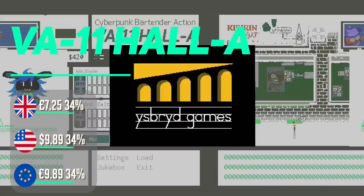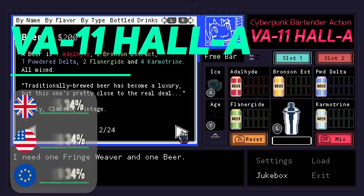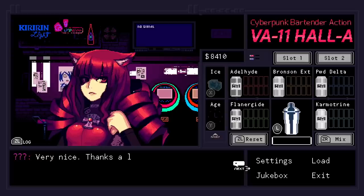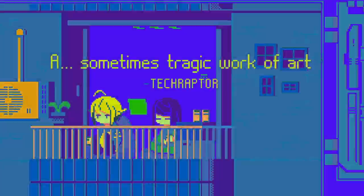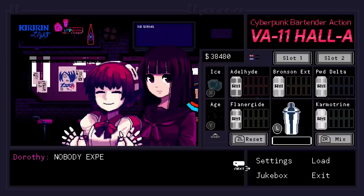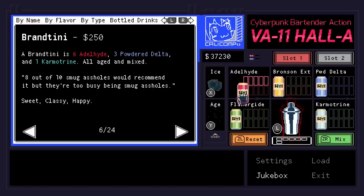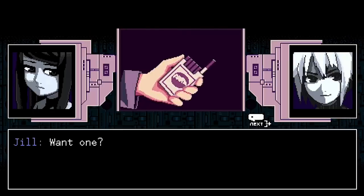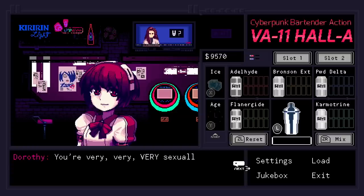Valhalla is about as niche as it gets — a waifu-style interactive novel set in a cyberpunk dystopian world. But you're not out to save the world or embark on an epic quest. You are a bartender who listens to various clients, mixes them drinks and gets to enjoy their stories unfold. As far as gameplay goes, it's pretty light. Mixing cocktails is easy enough and there is not really any pressure. The style is retro and cool and the soundtrack is decent too. It's a bit different, but nice to relax with, especially in handheld mode.